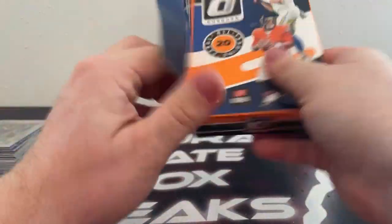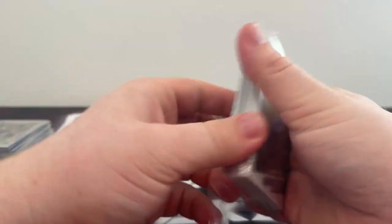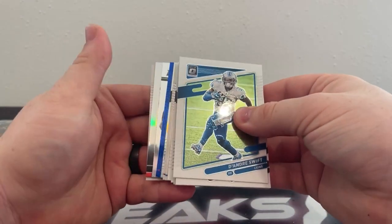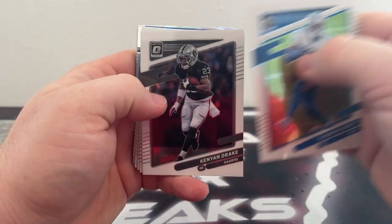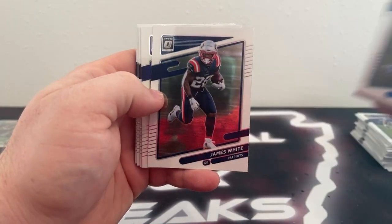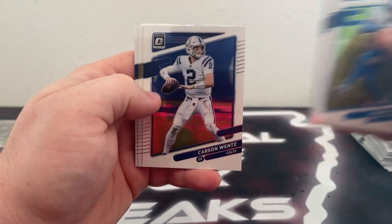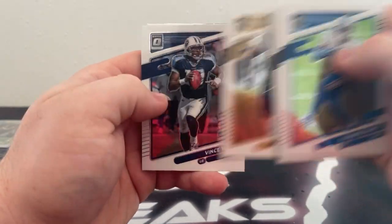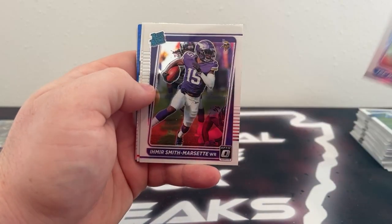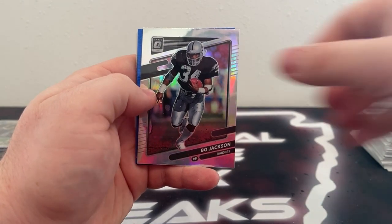Final 20 cards. We start with DeAndre Swift, Kenyon Drake, a Terry McLaurin, Miles Sanders, James White, Mark Andrews. We've got a Calvin Ridley. Carson Wentz covers Marcus Davenport. Vince Young. There's a base-rated rookie of Trey McKitty. Smith-Marset and Shane Buchel. We've got a Hollow — Bo Jackson.